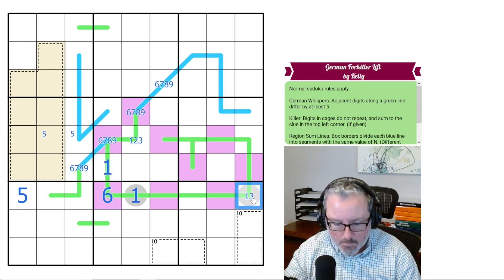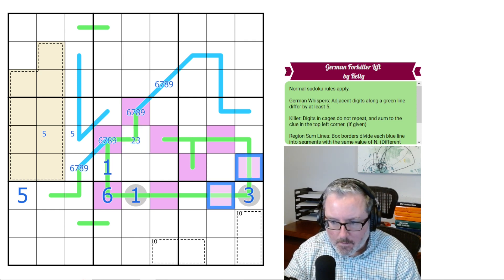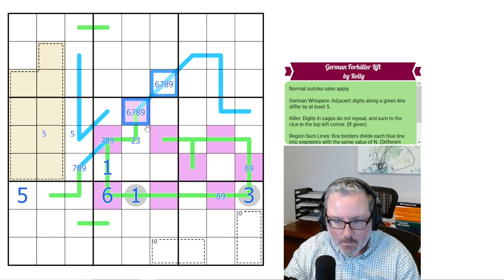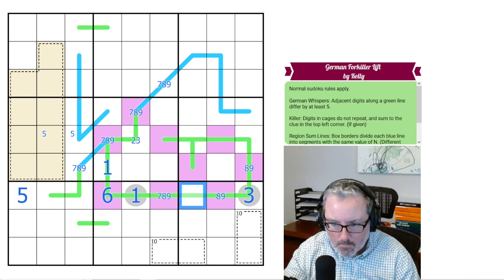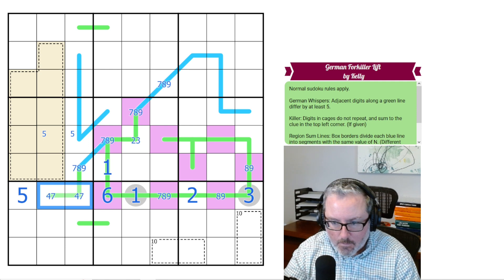And these are then both 1s, and that's a 3. A 3 then tells me this has to be 8 or 9. These are not 6s because 6 sees it. These are not 6s because that can't be a 1 anymore. So this has to be from 7, 8, or 9. This has to be low — either 2 or 4 — and it can't be 4, so this is 2. These now have to be from 4, 7, 8, and 9.